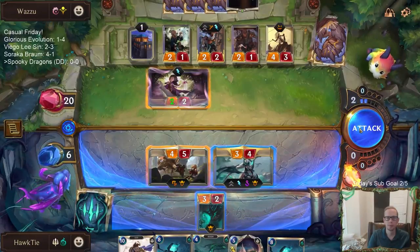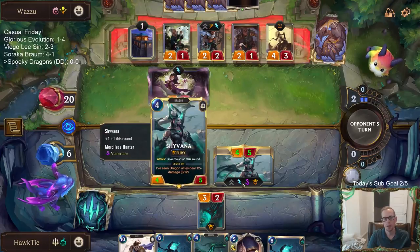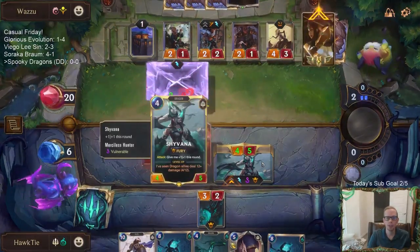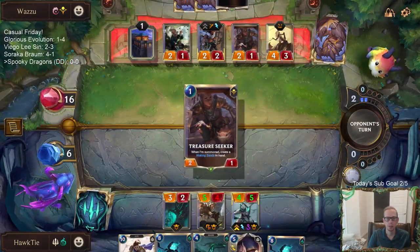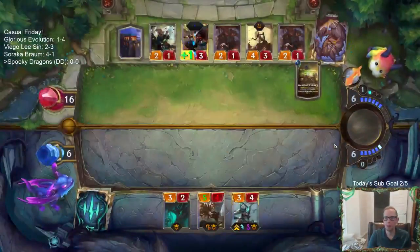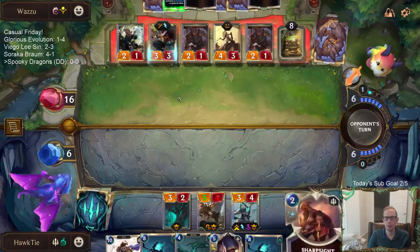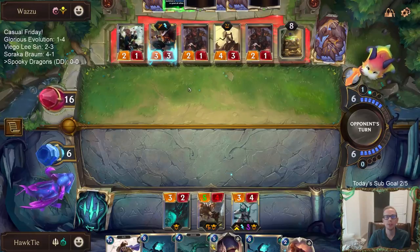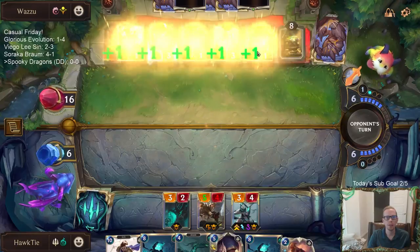I was thinking you could use a pump spell and block and kill Shyvana, but okay. So 8 out of 12 for leveling up Shyvana. It's a really aggressive start for them - they had a 1-drop into a 2-mana champion, into a 2-drop plus 1-drop. Those are the first three rounds. Then they had the barrier round 4, and then round 5.